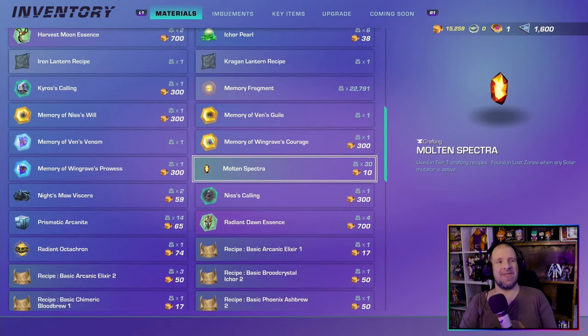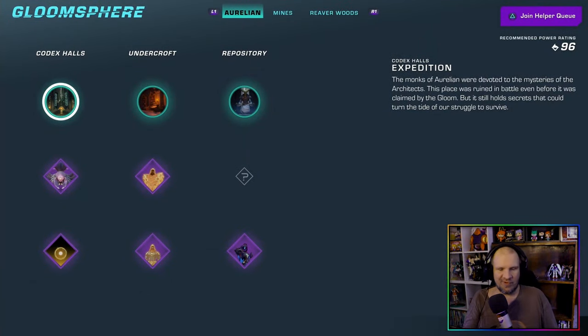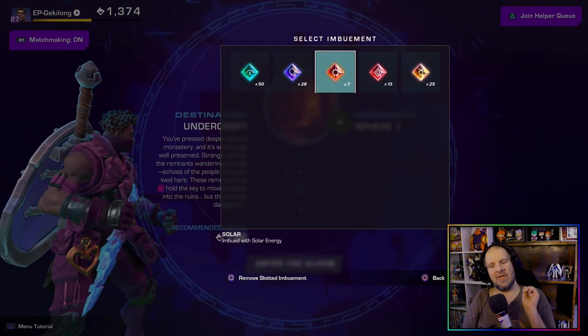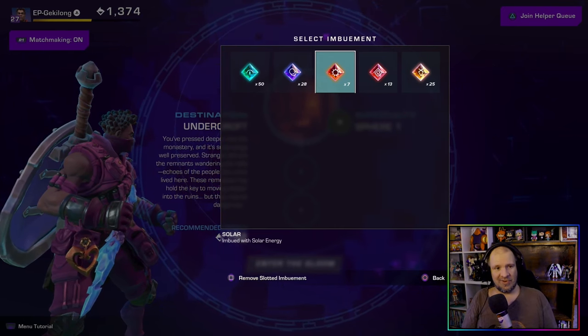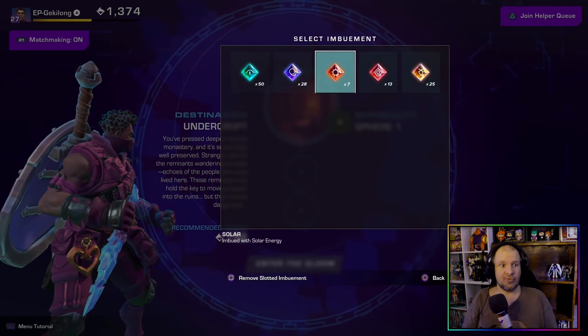The next item we need is the Metropetra. This is fairly straightforward but might take a little bit because you need 25 of these. All you need to do is go to a loot zone — it doesn't really matter which one — and make sure you put on a Solar Energy imbuement. By doing so, enemies will drop them every once in a while, and any mining location that appears in that zone will also yield them. Just run this a couple of times until you get your hands on 25.